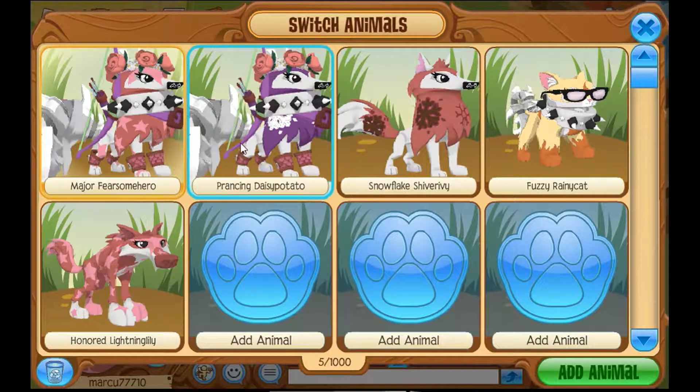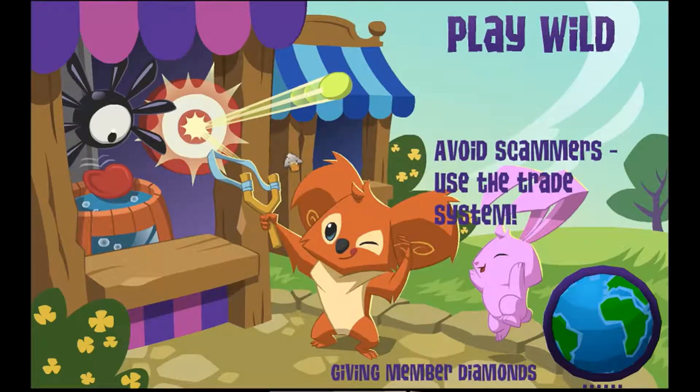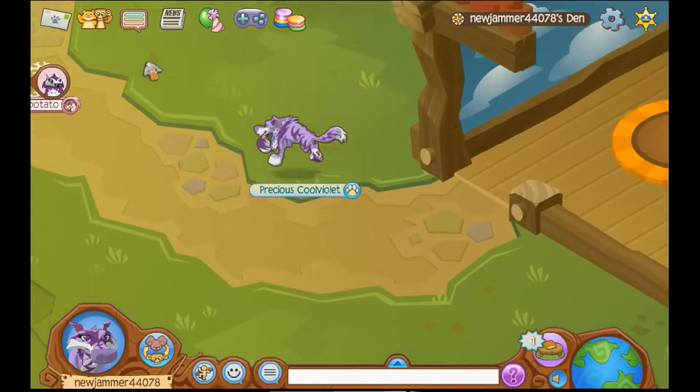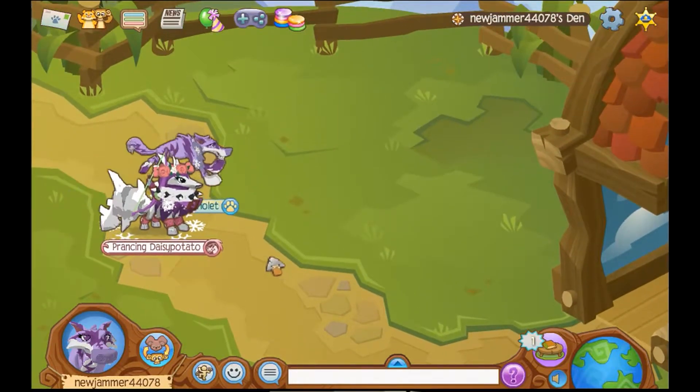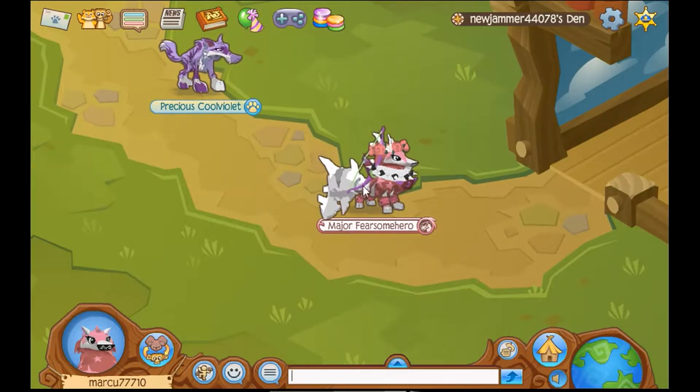You have to have at least two animals to switch your snowflake. You tap that, and then really fast you have to switch - boom. So it'll probably have the snow on this screen, and then when you go over here it would have this. Perfect.